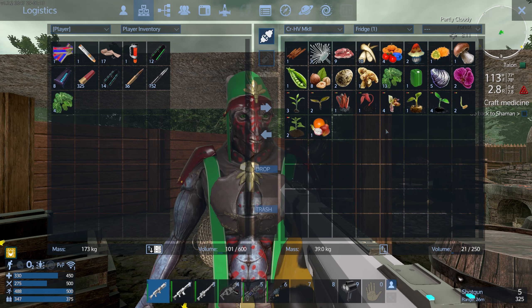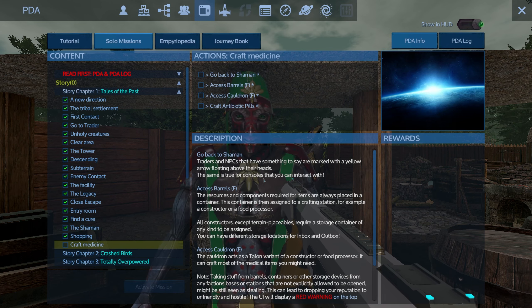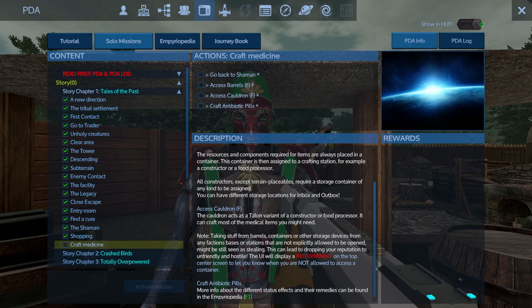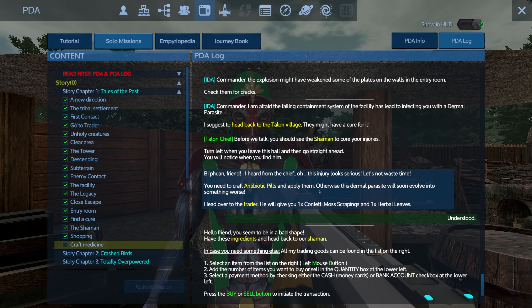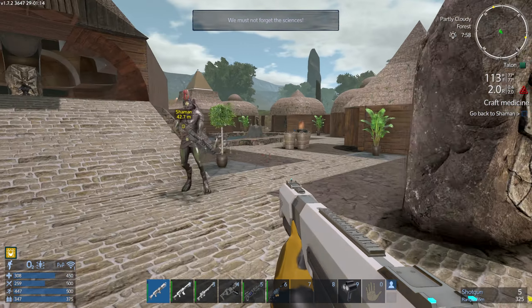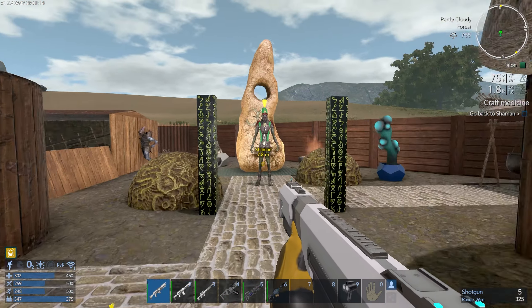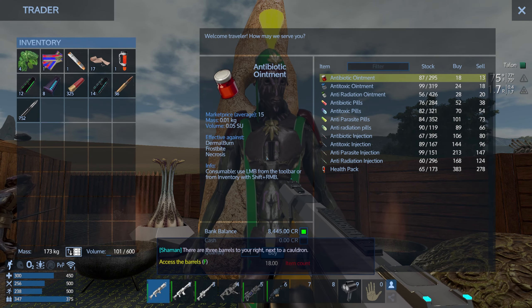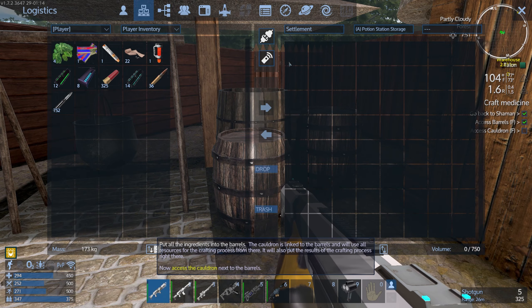I needed four herbal leaves and one of something else. The recipe for antibiotic pills - let's check the cauldron. Maybe the shaman will tell us. Running around quickly probably won't help. 'Access the barrels' - okay, here. No bandages, thank you. Now access the cauldron.